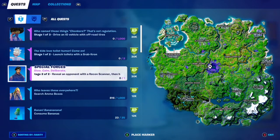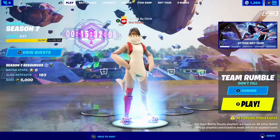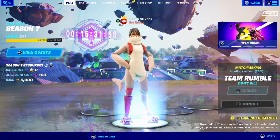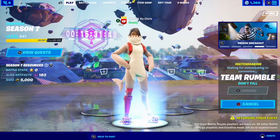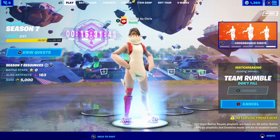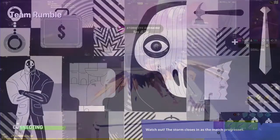Now this one seems like it would be pretty difficult, but we're going to head into Team Rumble because it's a lot easier than what it seems. I think the hardest part is going to be finding a recon scanner and a railgun, because when Epic gives you a challenge, that item becomes extremely rare. So, fingers crossed.